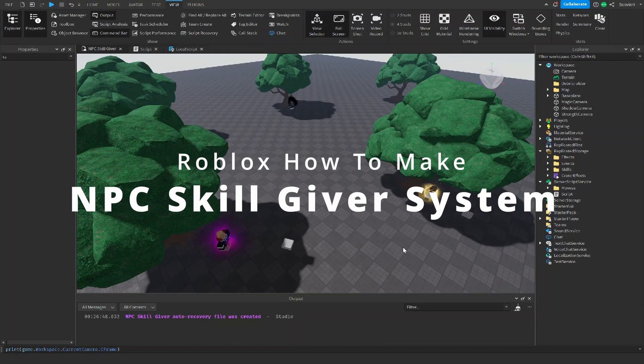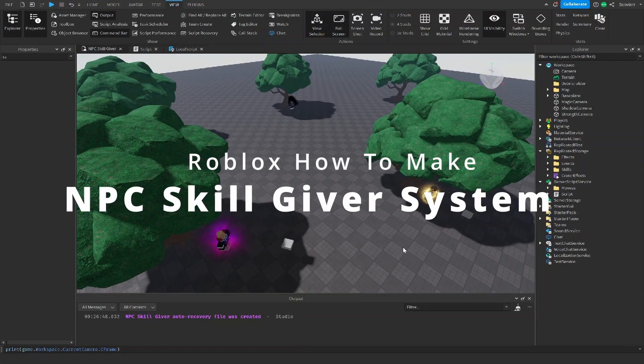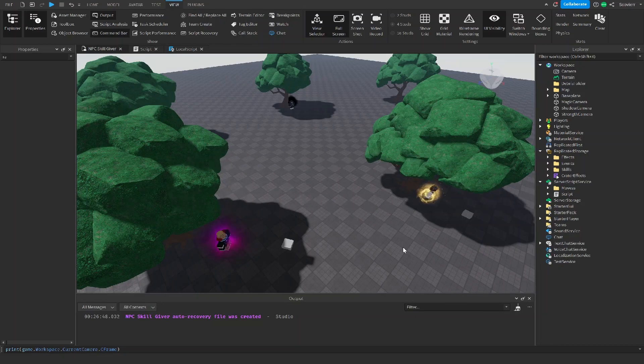Hey guys, so in this video I'm going to show you guys how to make the NPC SkillGiver system. If you want direct access to this system, I have it in my Discord server — go to my video download section and you'll be able to access everything, all the previous moves, all the new moves, everything you see inside the preview. In this video I'll be showing you guys how you can make this on your own and how you can tweak the script.